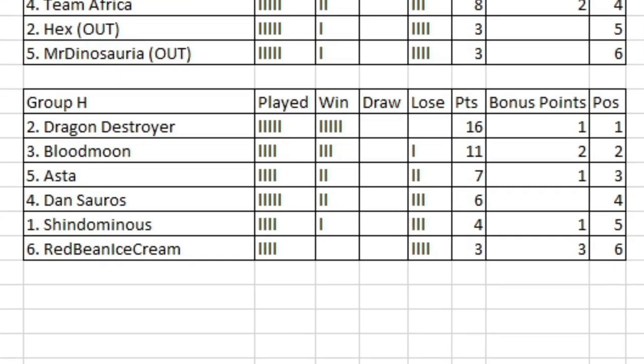There you have it folks — Dragon Destroyer topping Group H. They're five points clear of Blood Moon; Blood Moon cannot catch them now. And in fact, 16 points will overtake Tri's record of 15, so Dragon Destroyer not only won five out of five, but they've also racked up the most points in the group stage out of any other combatant. Looking really strong going into the last 32 round. But we still have other matters to deal with first regarding third and fourth.